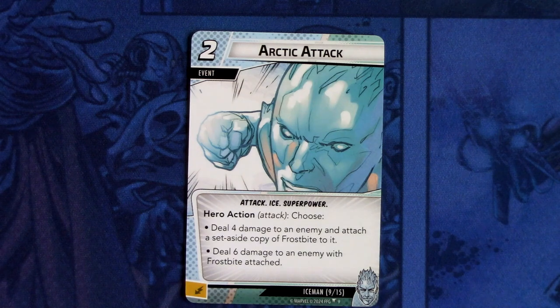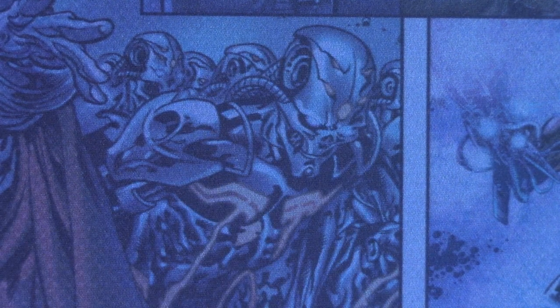Next up we have Arctic Attack — there are two copies of this card. It is a two-cost event, attack, Ice and superpower traits. Hero action attack: choose — deal four damage to an enemy and attach a set aside copy of Frostbite to it, or deal six damage to an enemy with Frostbite already attached. This can be committed as an energy resource.